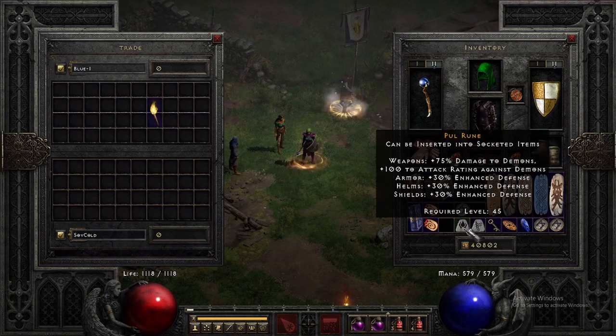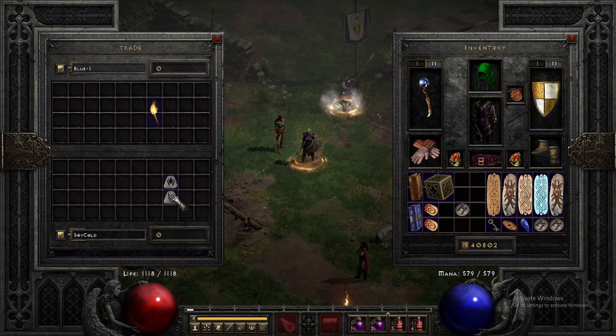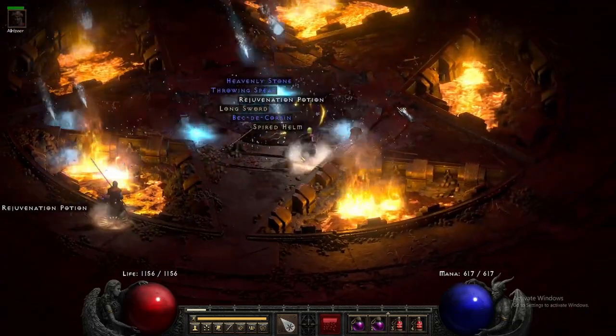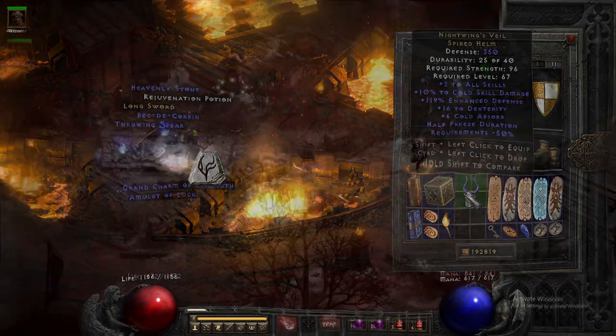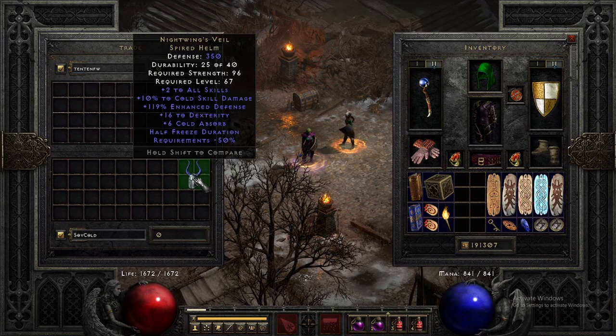I wanted to share the trading I do while playing — as I make these games I title them and try to get trades. I got a Hellfire Torch, and on run 17 Diablo gave us a Nightwing. I was able to trade the Nightwing for a Nef, so it's worth a Nef rune — pretty good.